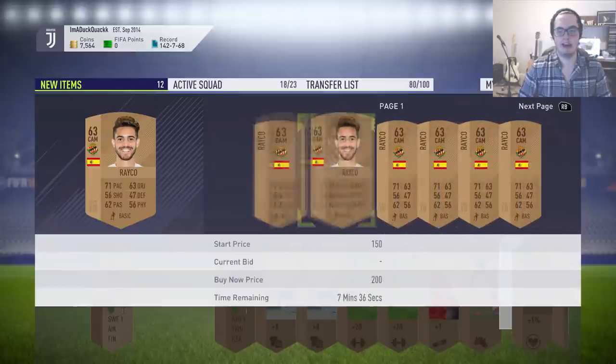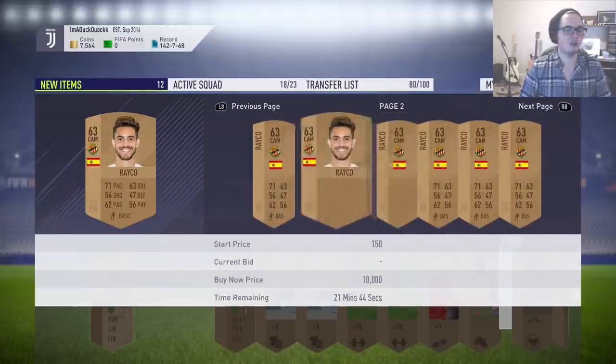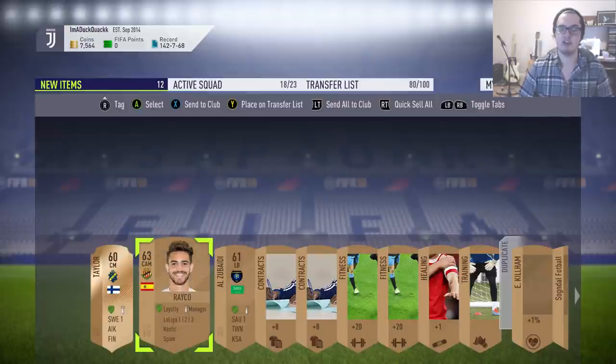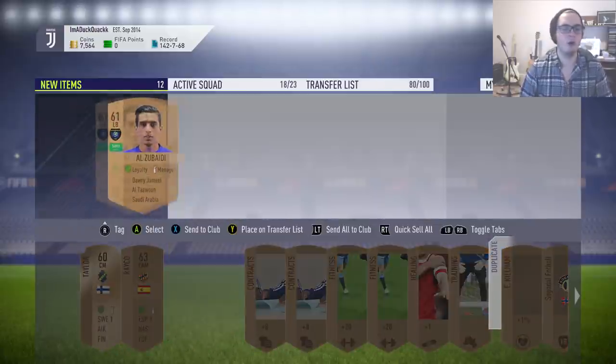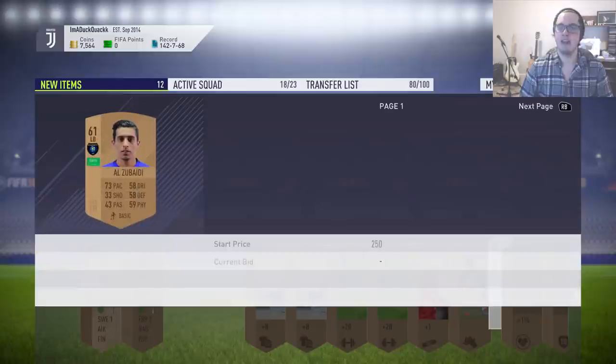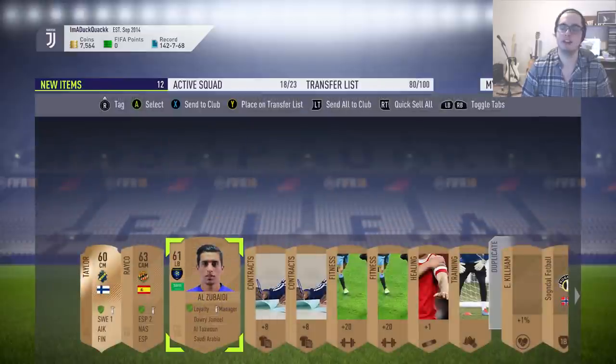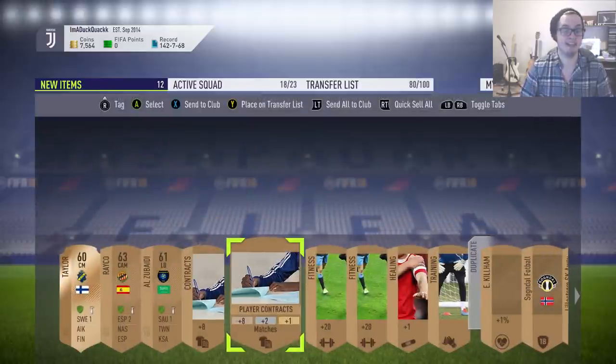We go through every single player the same way. This guy, as you can see, floods the market. If you've got space, we're still going to list him, but the chances are it's unlikely he's going to sell. It's going to be the same with the Saudi guy — there's no reason he's going to sell as far as I'm aware. Loads of him up for 200 coins. If you've got space, though, list him up.